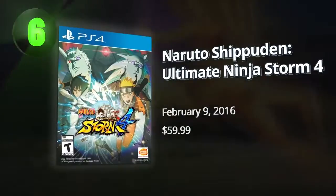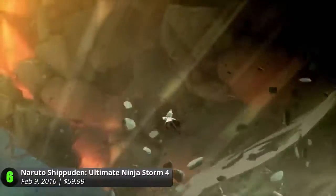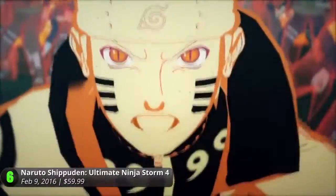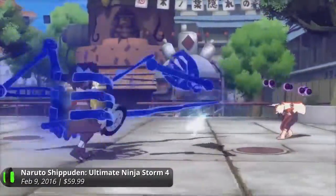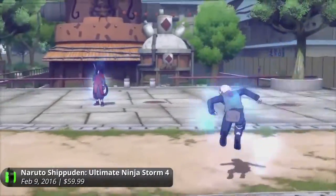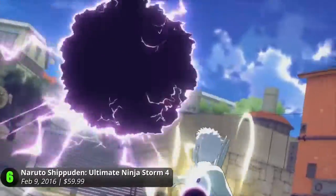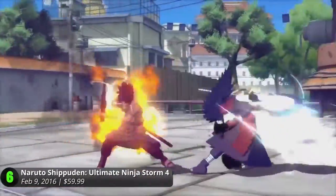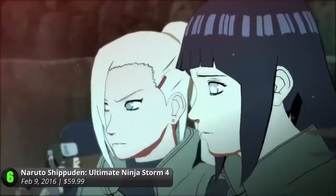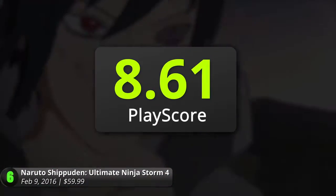Number 6: Naruto Shippuden Ultimate Ninja Storm 4. 2016 was a moment worth remembering when talking about Naruto. The long-running manga and anime had reached its end, and the next new wave of ninjas are awaiting their queues for new spin-offs. This game from CyberConnect2 makes up the foundation of the franchise from beginning to end. Take on an epic ninja battle and select from a memorable cast of characters from the Naruto series, including their own offsprings. Unleash powerful jutsus and charge your chakras for that sweet ultimate attack. Its 3D arena makes kicking and punching feel alive and intense. Follow the game's six-hour story mode and relive the glory days of Masashi Kishimoto's famous manga. It has a PlayScore of 8.61.